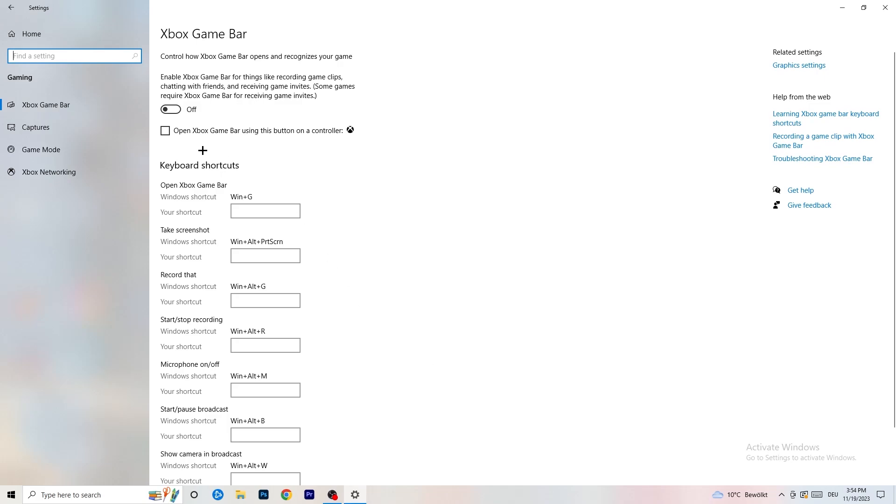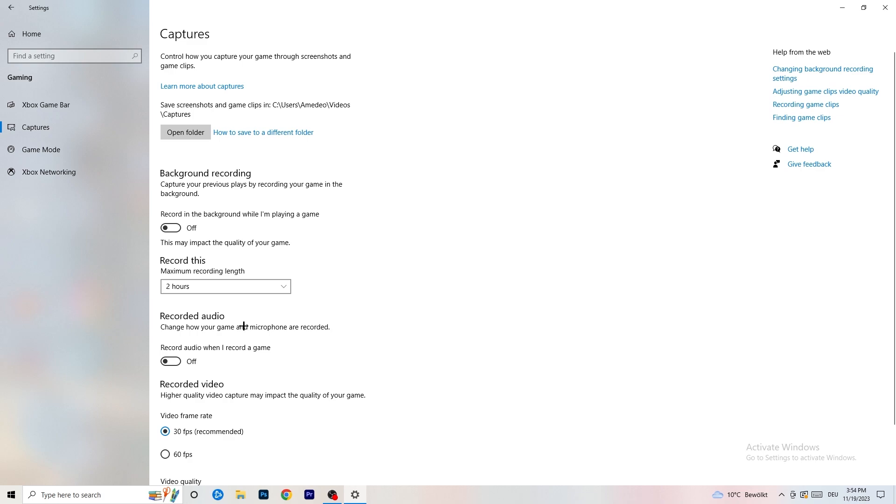In Settings, go to Gaming and turn off the Xbox Game Bar. You don't want anything running in the background, and especially on low-end PCs the Xbox Game Bar will cause a lot of trouble with not launching, not starting, and general issues. If you're not using a controller, just turn it off.